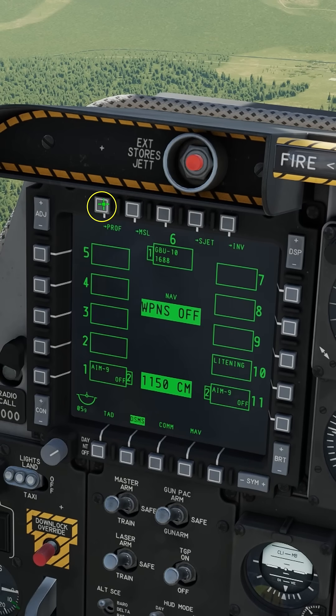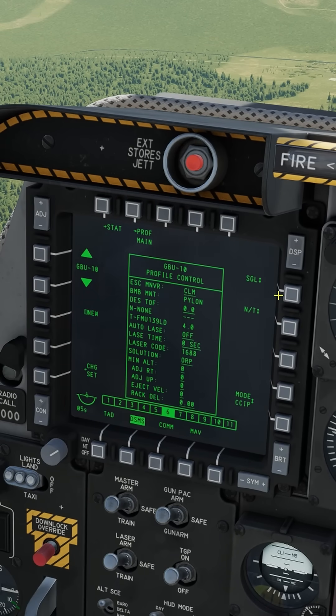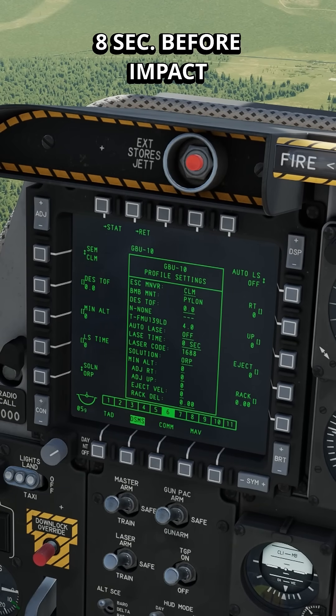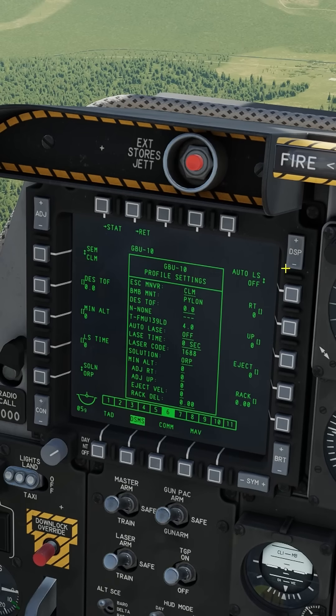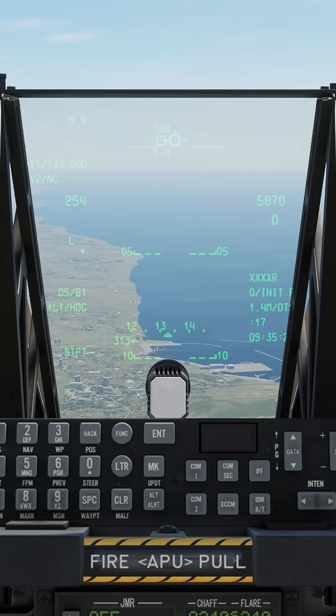Let's set up the bomb. Go to profile, toggle down to the GBU-10, view profile — single bomb drop, nose-tail. We want to change it to CCRP. Change settings: we want the TGP to auto-lase for us, so we're going to set the laser start time to eight seconds. On your UFC number pad hit eight, come back down and turn that feature on with auto laser start. We're going to stick with the default 1688 laser code on both the bomb and the TGP. Let's focus in on that seaport just up ahead.